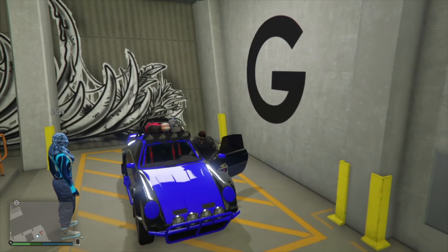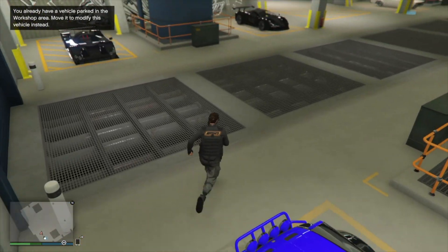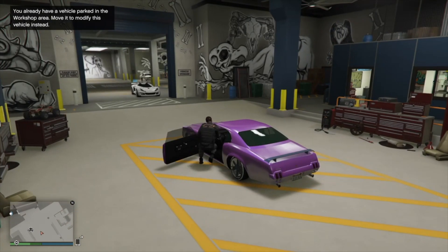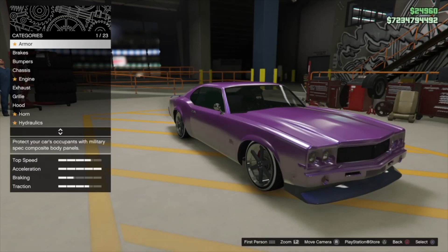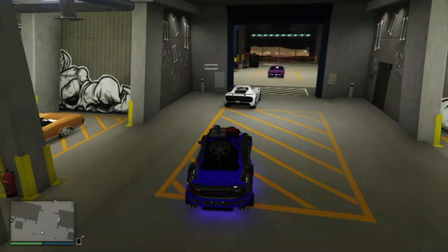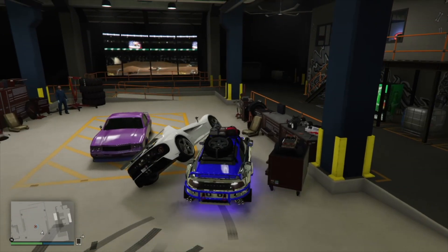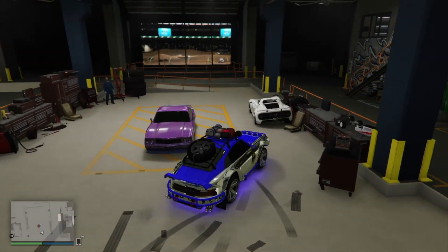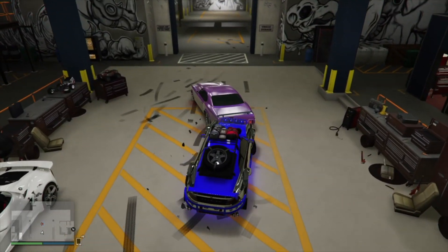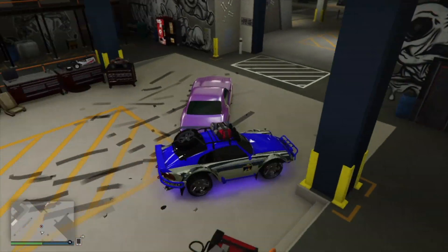Now get into a vehicle you can use to push — a Comet Safari, Night Shark, Insurgent, something with power that can move these cars. Same as before, get in the driver's side, your friend gets in the passenger side, you get out and he slides over. Then get back into the car that's in the mod shop and open up the brakes or armor menu and just sit there. Your friend is going to take that Comet Safari or Night Shark and push the target car into the mod shop.